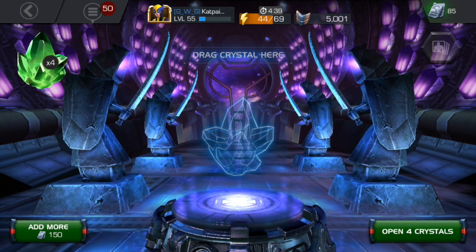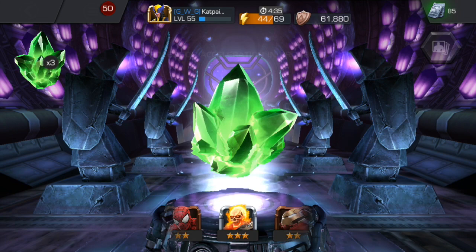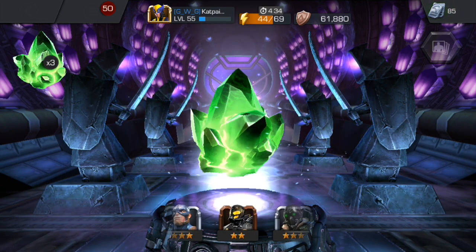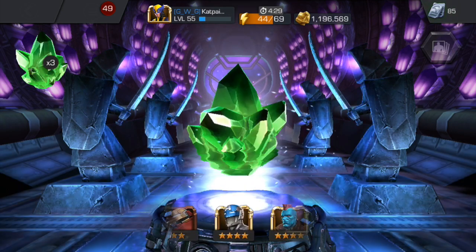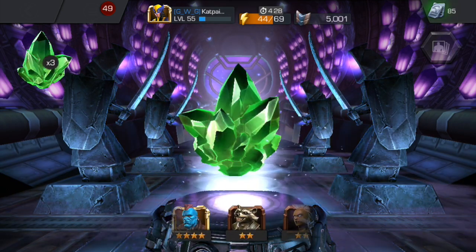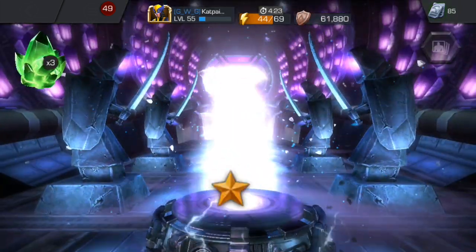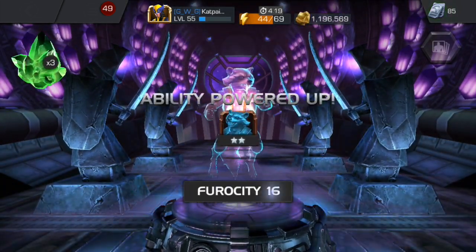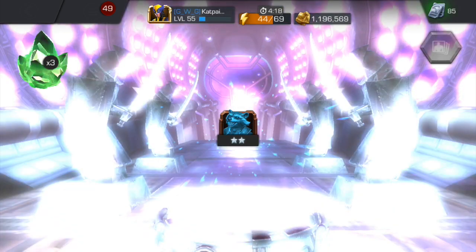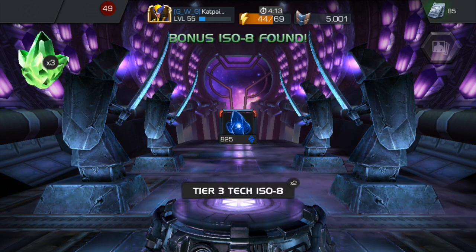As I go ahead and spin the first crystal here, I stop it fairly quickly into the spin and as you can see there was a four star Punisher, then there were two four stars before it eventually stopped on a two star Rocket. So this is the first crystal — I'm feeling pretty good, you know there have been a lot of four stars that I've seen, it's been quite close. At this point I'm feeling okay; I didn't get the four stars but they are there, I could see them.